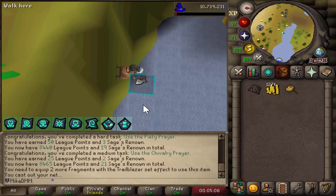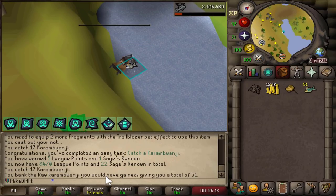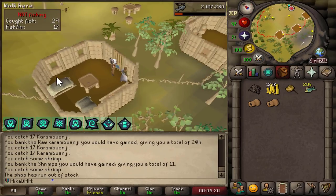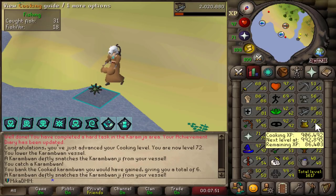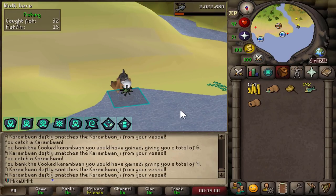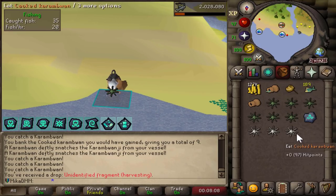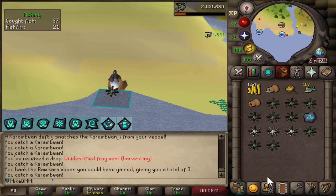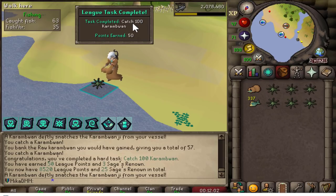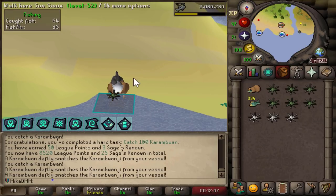I should be getting a lot of clue scrolls catching these. Oh my god, 15 in a row — that's going to be fast. It's banking my Karambwans though, absolute disaster. This guy should sell me some — perfect. 6,000 cooking XP when it cooks them, beautiful. This is actually an amazing spot to just AFK forever — you get a ton of Karambwans. It just cooked like — I got all of that in one tick. There we are, catching 100 Karambwans, and the auto cooker should soon finish cooking 100 Karambwans as well.